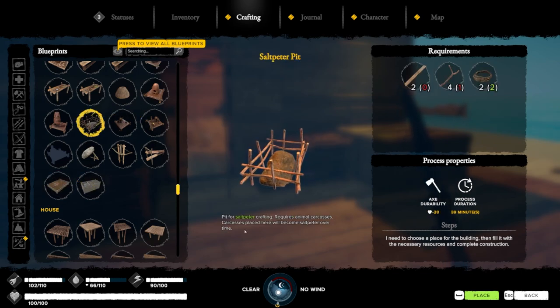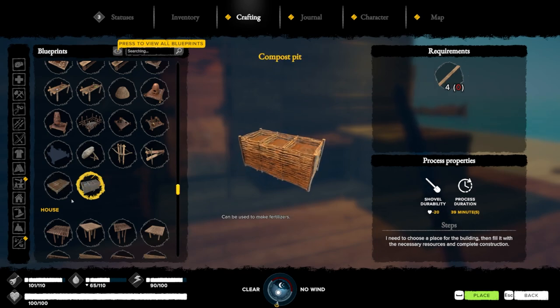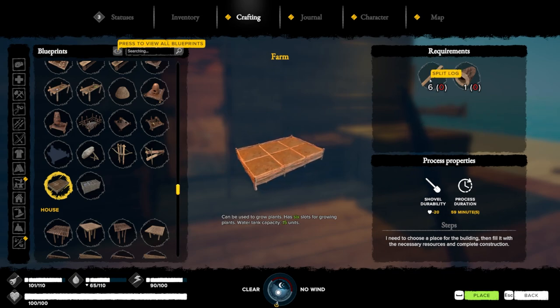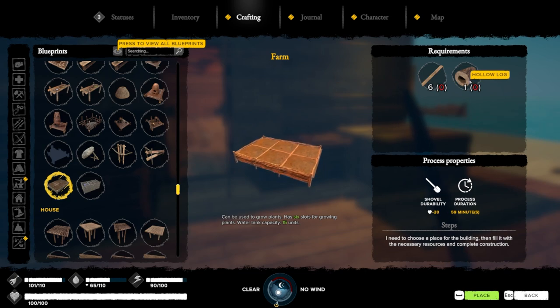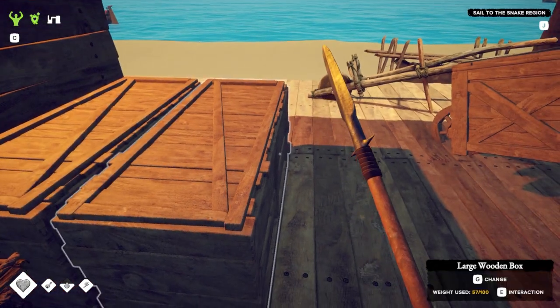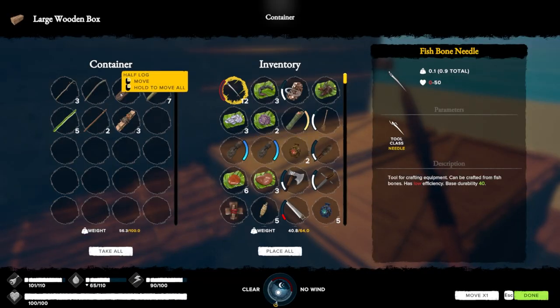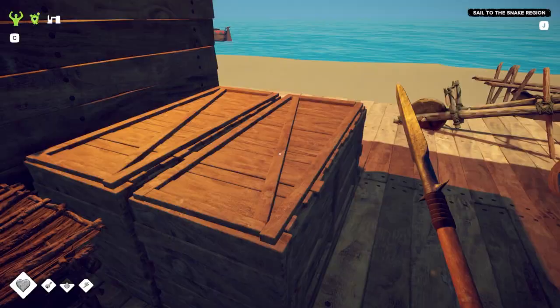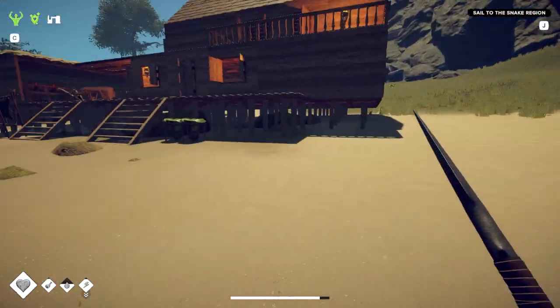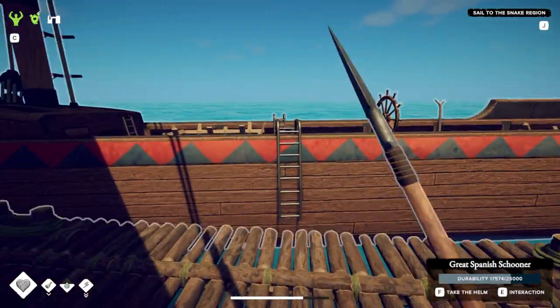Here we go — Farm. Saltpeter pit: carcasses placed here will become saltpeter over time. I want this farm — it has six slots for growing plants and a water tank capacity of fifteen units. Let's give this a try. I need six split logs and one hollow log. Do I have any split logs? I might have a hollow log. Actually, I'm kind of low on logs — I think I used all my logs on the house. It took a lot.